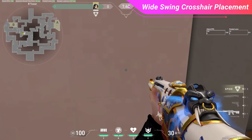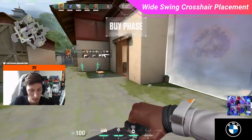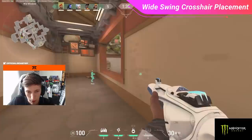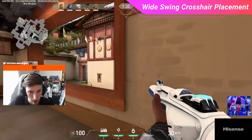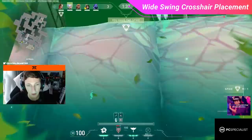Let's see Boaster use wide swing crosshair placement at mid window on Haven. Before Boaster receives a Skye flash, he hears the enemy Sage use her barrier orb at B site. With that information, he suspects the Sage may be peeking on top of the wall or on top of mid site for a top-down view. He sets his crosshair horizontally centered at the entrance at head level for the wall, then strafes out wide, exposing himself to multiple angles — but Sage was not present at this time.